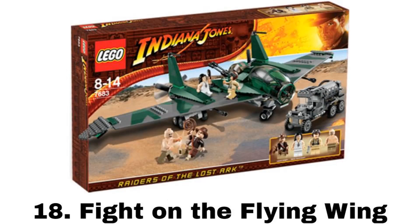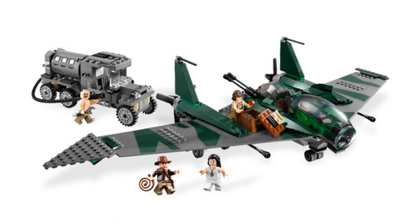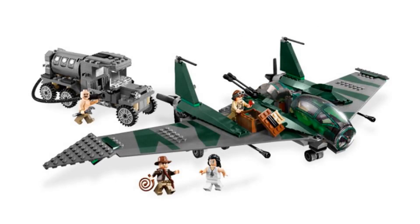Number 18 is Fight on the Flying Wing. It comes with four minifigures: Indy, Marion Ravenwood, the airplane mechanic, and a German soldier. This is the only set from the theme I kinda don't like a major part of. The plane may be accurate to the movie, but I just don't like the design — it has a weird design with the short cockpit and the huge wing piece. In the middle it has space for storage, and on the back there is a gunner position. I do like the build for the fuel truck; it has a hose so you can act like you're refueling the plane. This isn't a bad set and probably a great set for play; I just personally don't like that plane.